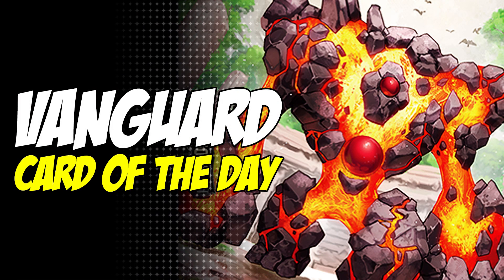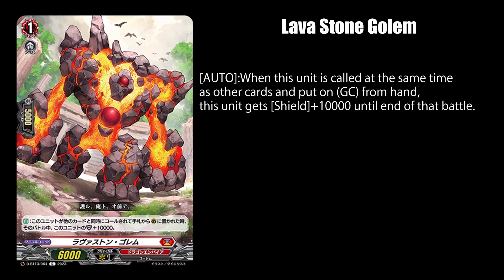Today's card of the day is Lava Stone Golem. This is a Dragon Empire unit card. Lava Stone Golem, when placed on the Guardian Circle at the same time as another card, gets 10k shields.